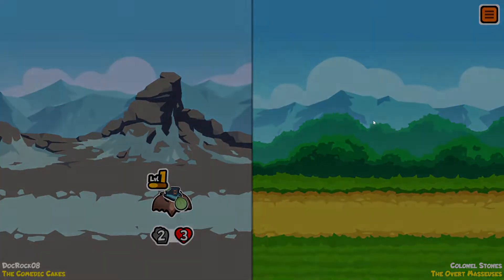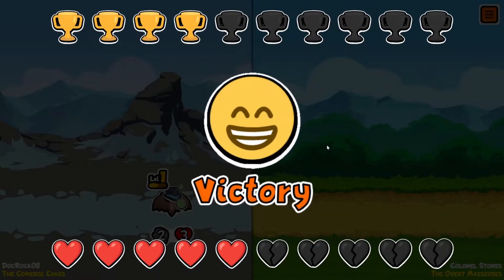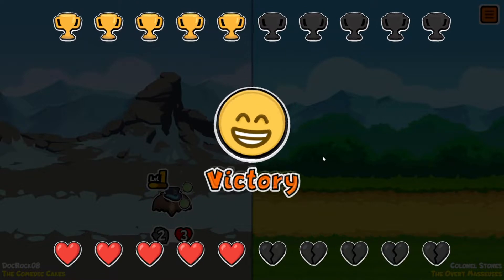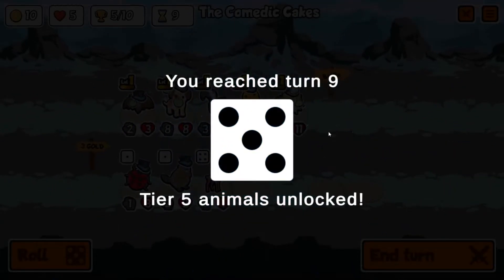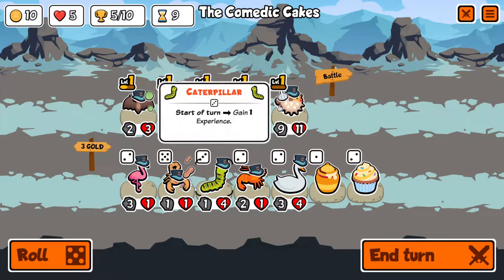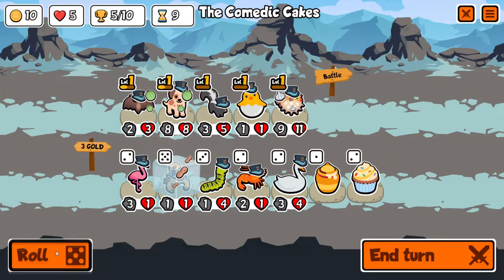That's a win! Don't knock it if it's winning for you. That's five wins — no wait, four wins, five wins. A scorpion is actually pretty strong here — pretty nutty! Let's go ahead and freeze the scorpion and roll once.